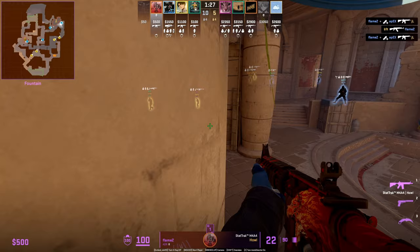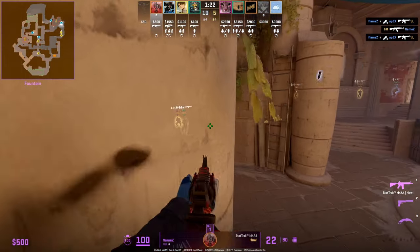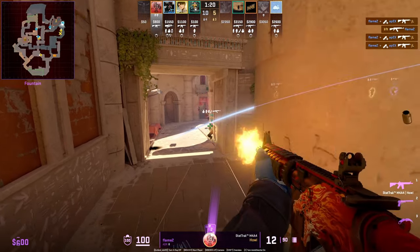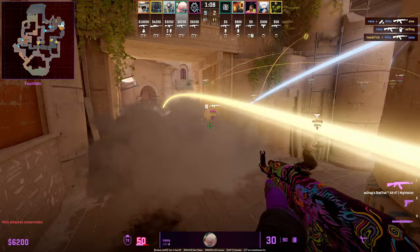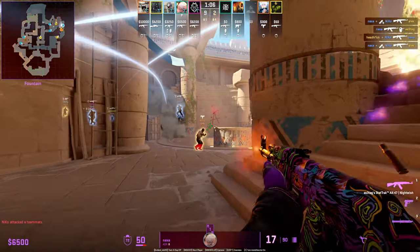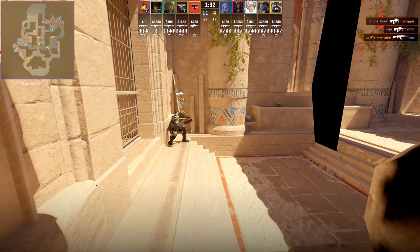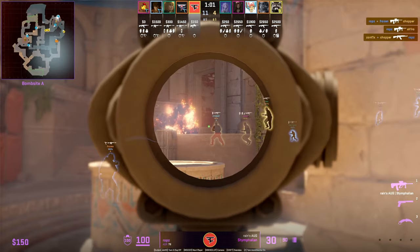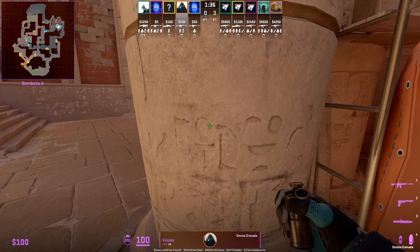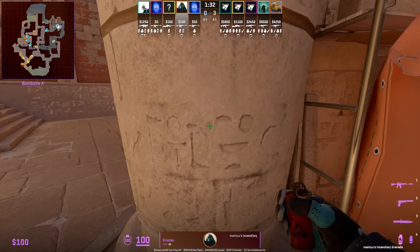When you are playing fountain and hiding behind this wall, you're going to ask for a flash from your teammates to peek. You're actively not going to be peeking A main yourself — this is a very strong position and setup if your teammate can flash for you. That said, if you're in this back corner crouched with an AUG, it's super strong.